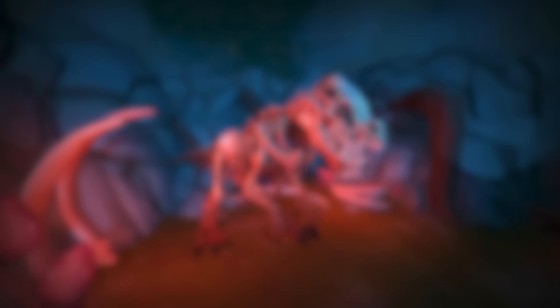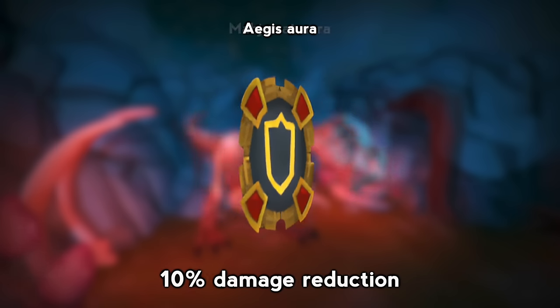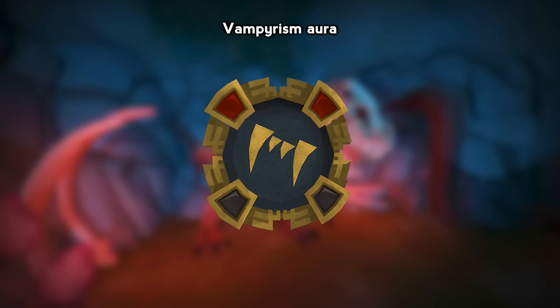With our worn equipment out of the way, we're going to look at auras. I decided to use the Aegis Aura for 10% damage reduction, but some other really good options would be Mahjarrat, Vampirism, or Penance.